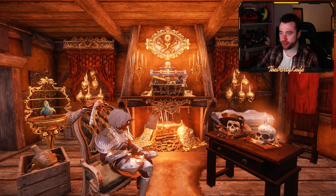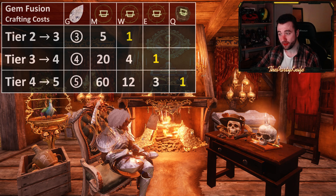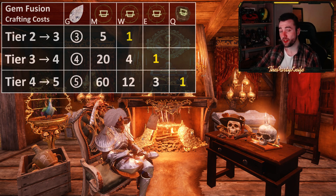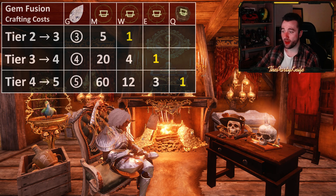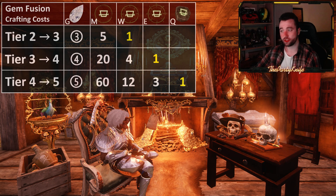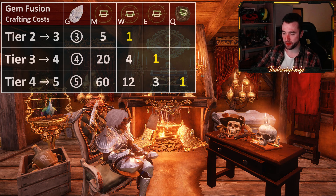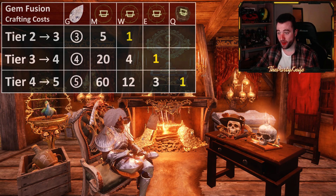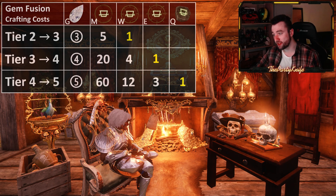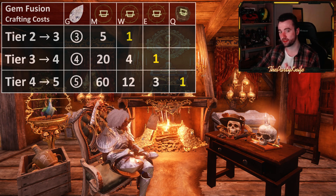The way to read this table: in order to fuse a tier 2 gem to a tier 3 gem, you need 3 tier 2 gems and a single wisp, equivalent to 5 moats. In order to combine a tier 3 to a tier 4, you need 4 tier 3 gems — that costs 1 essence, equivalent to 4 wisps or 20 moats. In order to combine tier 4 to tier 5, you need 5 tier 4 gems, 1 quintessence, equivalent to 3 essences, 12 wisps, or 60 moats.